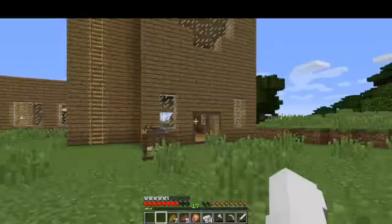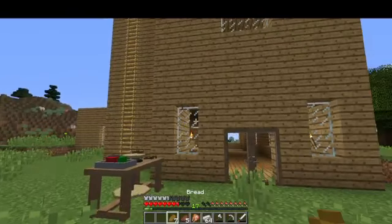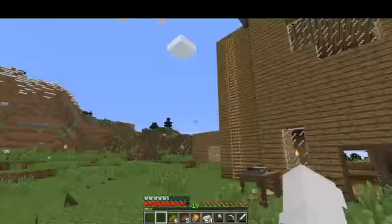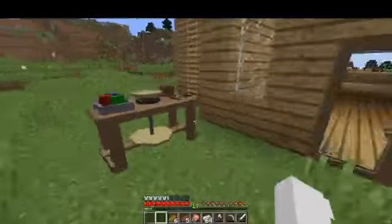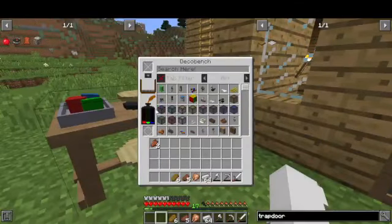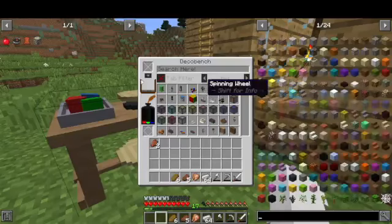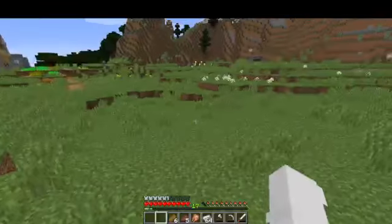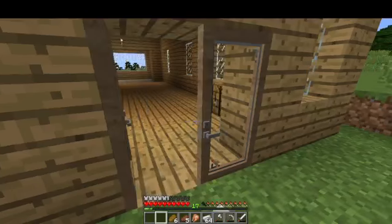I was about to die to a baby zombie — that was not planned, I didn't even know there were mobs outside my house. Anyway, this whole video is about decorating this house. I have the DecoCraft bench, but the thing is it was hard to get the ink and the clay. It's 1.12.2, not 1.16, so we don't have the blue flowers — we have to use lapis.